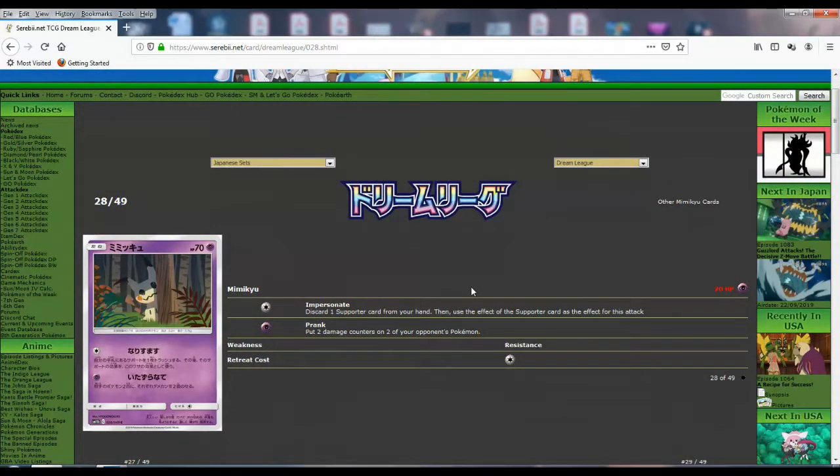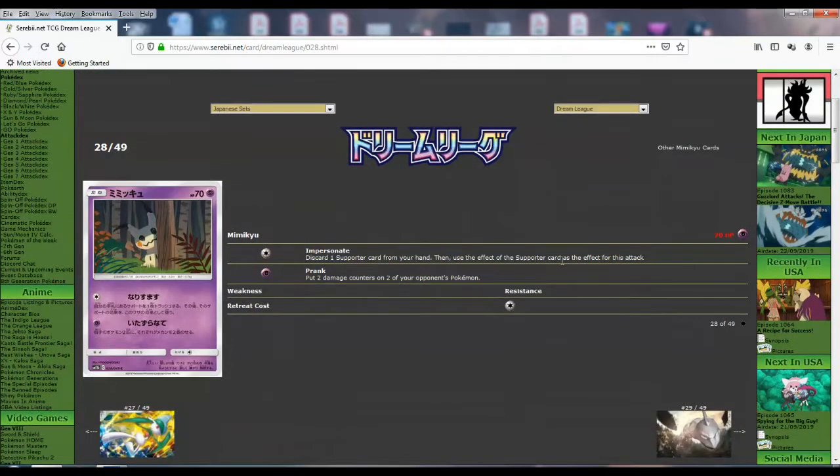And we got another Mimikyu hiding behind a tree. Impersonate: discard one supporter card from your hand then use the effect of that supporter card. So it gives you the opportunity to use two supporters in a turn. And then Prank: put two damage counters on two of your opponent's Pokemon — that's actually 40 for one total. The first attack is decent too. But if you're not going to use Prank, people are just going to use Jirachi, which is still better.